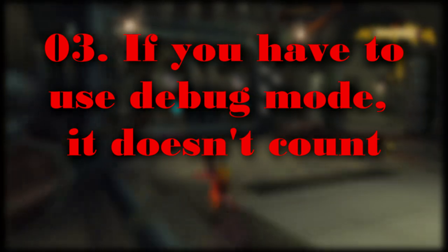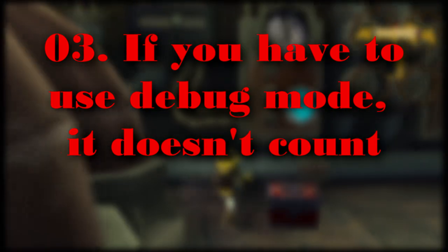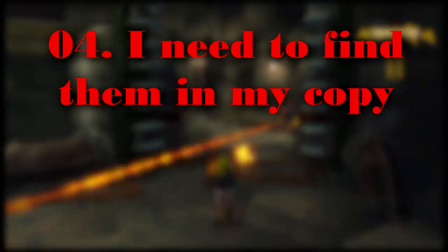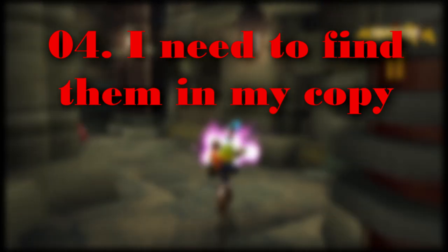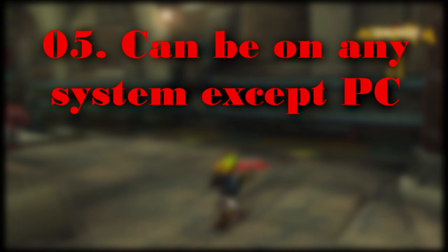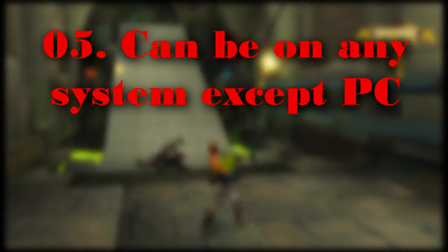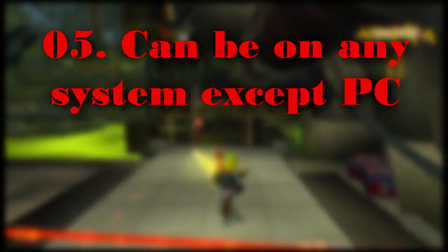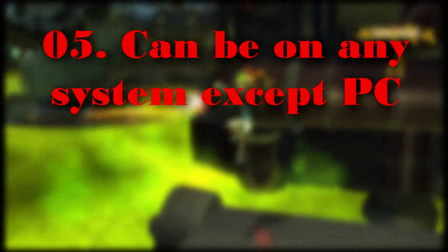With that being said, you can use the free cam in debug mode to get a better look if you want to. I also need to be able to find these details in my game — I need to be able to look at them on my copy of the game. This is mostly just for verification. Can be on any system besides PC. Doesn't matter what system you post the picture from, whether it be PS2, PS3, PS Vita, or PS4. Not PC though, as there's no official release on it and it can be pretty jank.